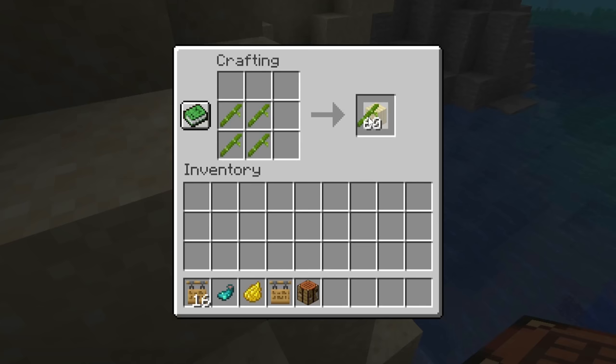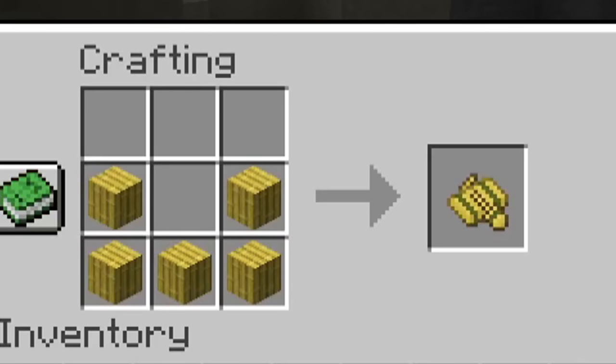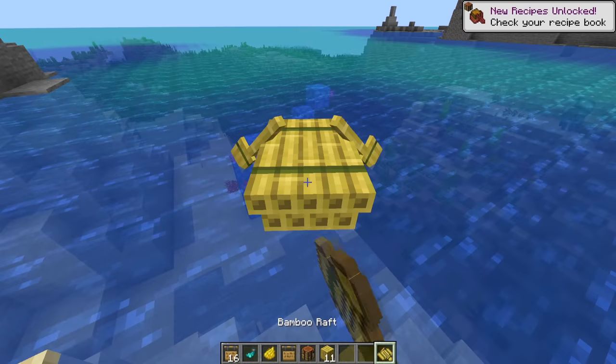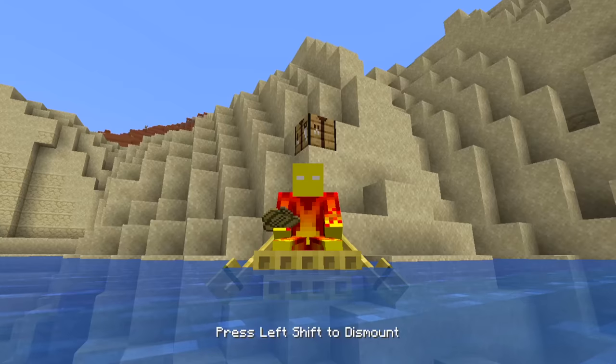Number two: bamboo is a different wood set. It's crafted like this. And instead of bamboo boats — which would be a really cool name — it's called a raft, and it pretty much acts the same way as a boat. There's actually no difference. They just look different.